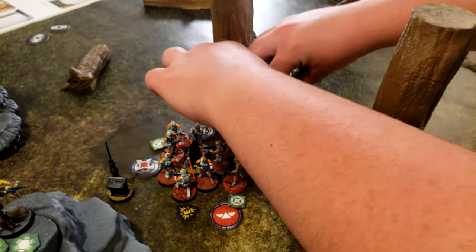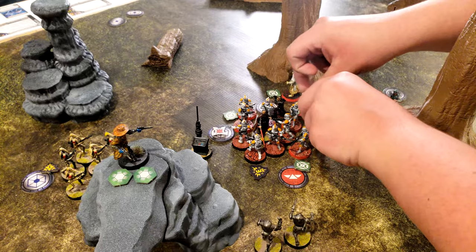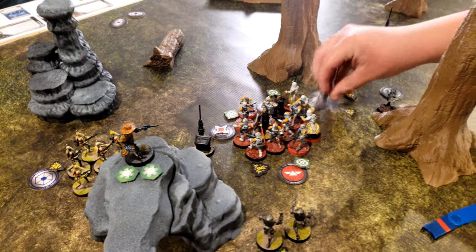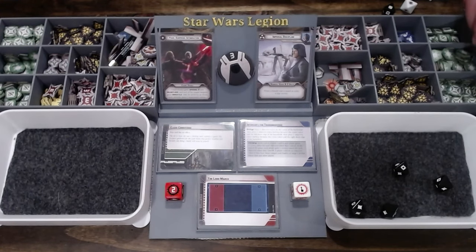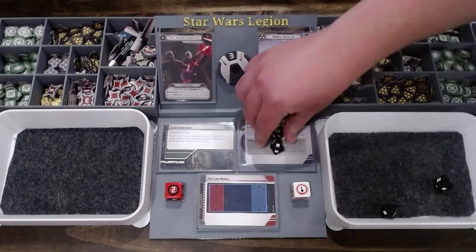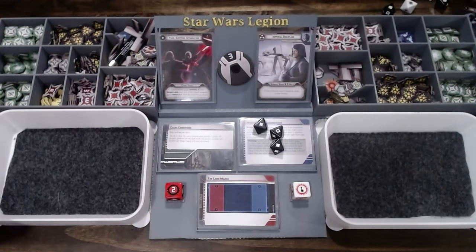These guys move into base contact with Dooku and attack him — punching him in melee. We must fist fight. Rerolling two dice — three hits. Three saves needed.